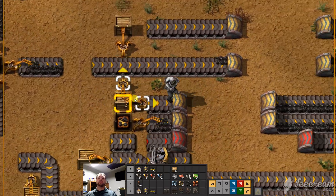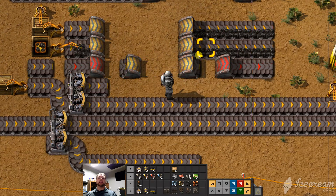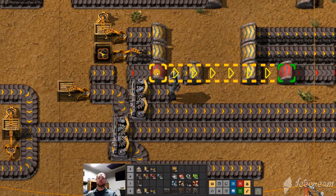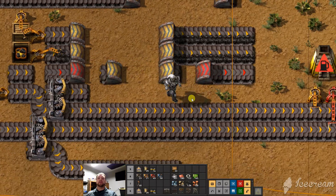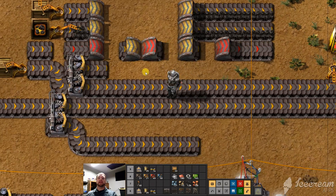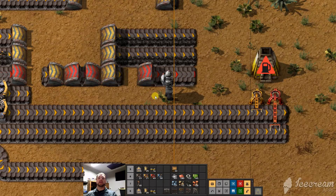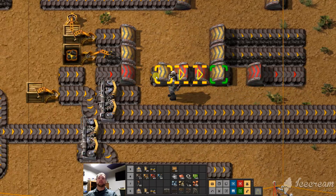We'll get into this in a later video where weaving starts happening, but you can actually create a total belt system within a belt system. Red is going to drop all ore through this one and come out here, while yellow will drop into this one and come out here. You can even overlap them — yellow goes in there and comes out here, red goes in here, comes out here, in there again, and comes out there. So you can do multiple lanes and multiple products all in the same line with belt weaving.